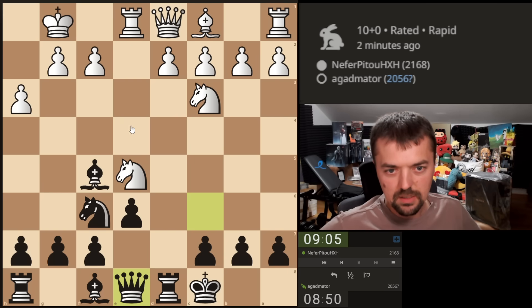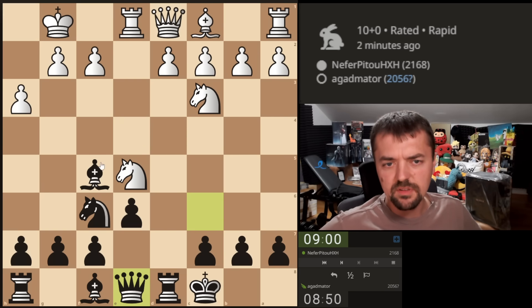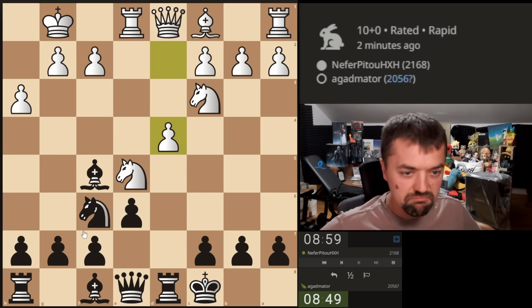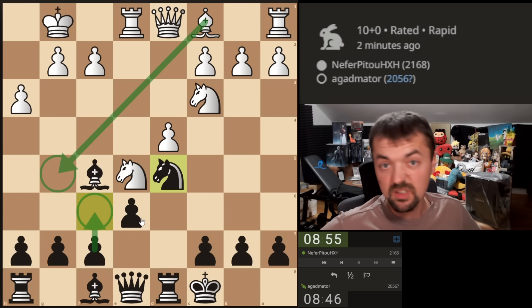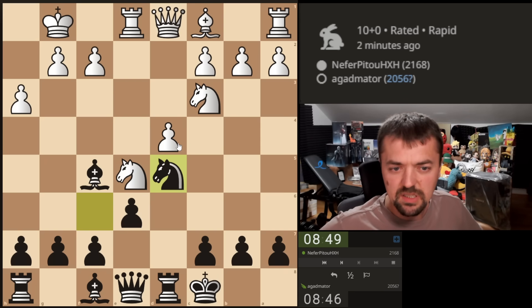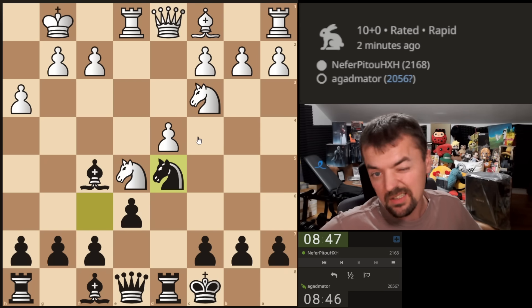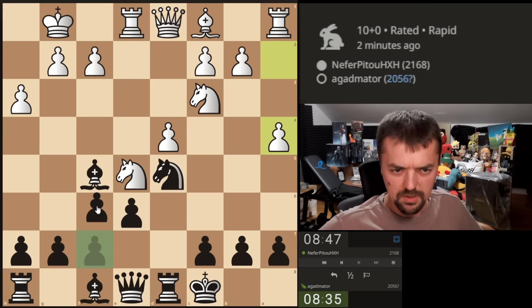Now if d4, he of course wants to develop the bishop, maybe to g5. Let's play this right away — bishop g5 isn't very useful, I'm just going to kick it away with f6. If he trades, I will capture... maybe trading wasn't that bad of an option for him — trade and push c4. We're going to kick away the knight, as that was our plan all along. Now he frees up the b5 square for the knight.